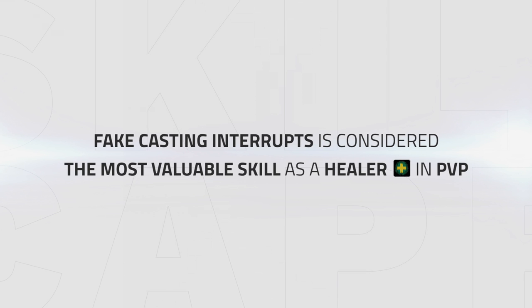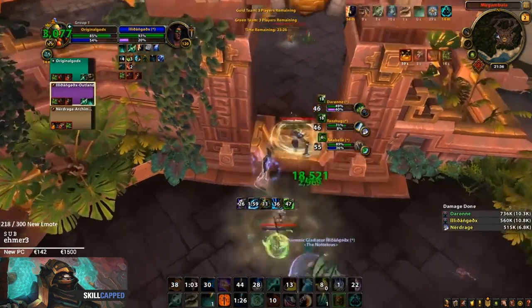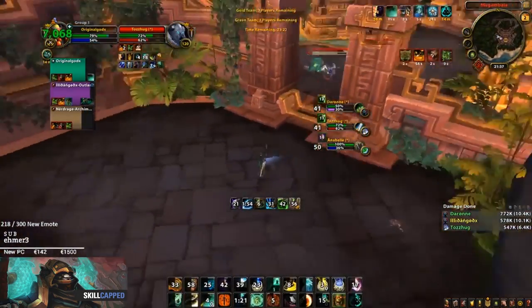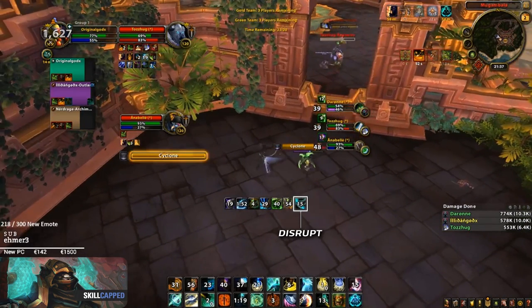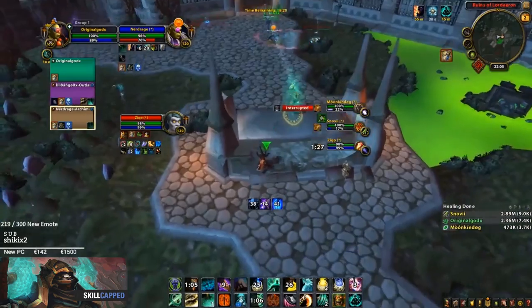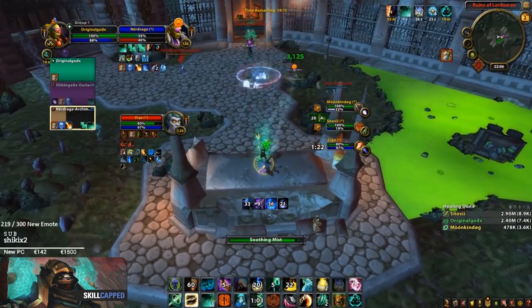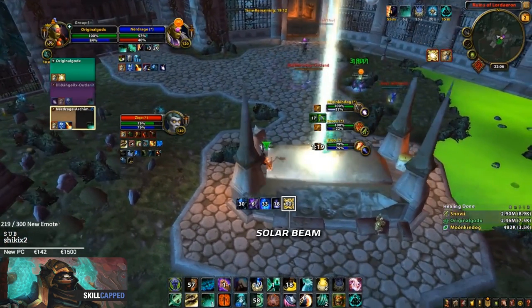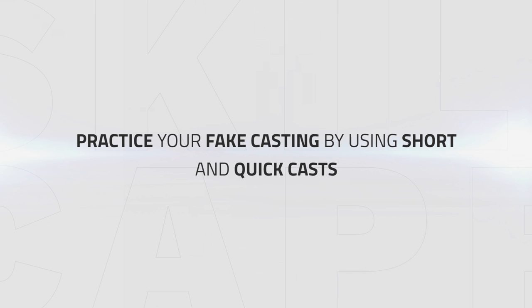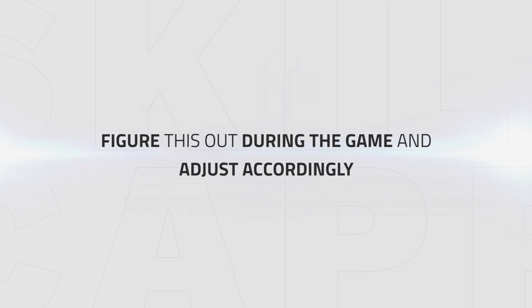Fakecasting interrupts will help you to keep your team topped and is considered the most valuable skill as a healer in PvP. To fakecast as a Mistweaver Monk you need a stop-casting macro. Try to bait interrupts with Soothing Mist and use the macro quickly to cancel it. In the next clip, the Demon Hunter connects onto Drainer and he starts casting Soothing Mist, then quickly cancels it which baits the interrupt. In another clip, Drainer uses quick casts of Soothing Mist to bait Counterspell from the Mage, and shortly after baits Solar Beam from the Boomkin the same way. Practice your fakecasting by using short and quick casts to bait interrupts. Some players kick extremely fast and some hold onto the kick, so figure this out during the game and adjust accordingly.